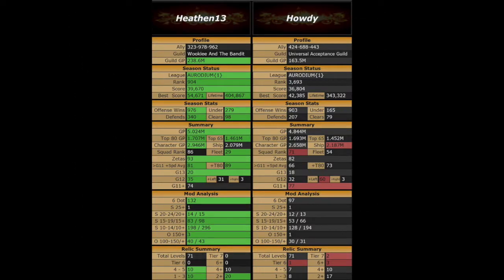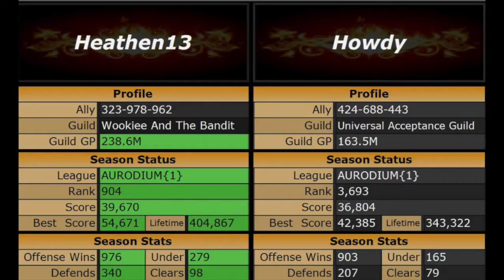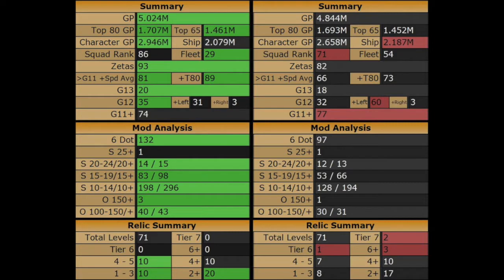You can see I have the majority of the green on my side on the HotBot. Let's zoom in and take a look — in terms of statistics I do have the edge, but Howdy is no pushover. He has 343,000 lifetime banners, just a few less offensive wins than me. He goes undersized quite a bit and clears quite a bit, so Howdy is a strong competitor. In terms of our rosters, I do have an advantage on GP overall — top 80, top 65 — and I also have about 10 more zetas than he does.